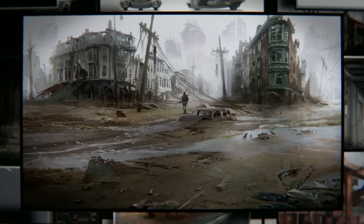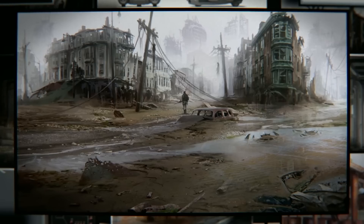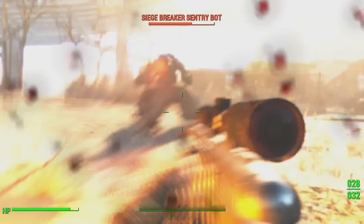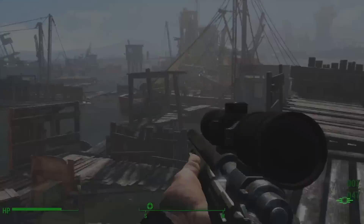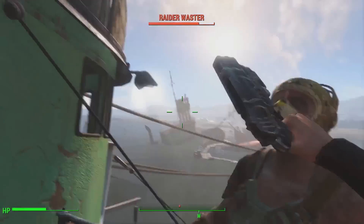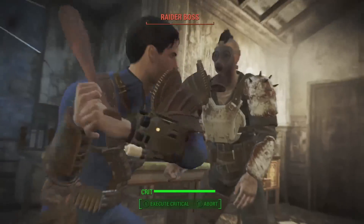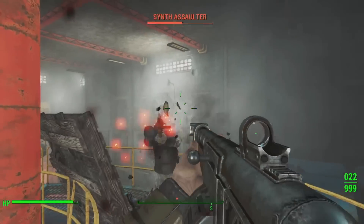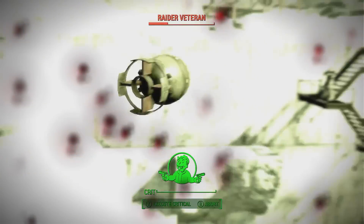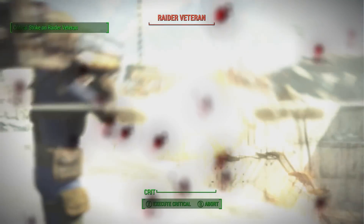Wanna hear a fun fact about Fallout and water before I go? Every single major Fallout game involves the idea of water in the main storyline in one way or another. In the first Fallout game, the water chip of your vault broke and you had to go find a new one. In the second Fallout game, you had to retrieve the GECK to save your town Arroyo from drought. Fallout 3, you had to activate Project Purity so you could purify all the water, and in Fallout New Vegas you had to help a faction gain control of Hoover Dam. Just a fun fact for you Fallout fans.